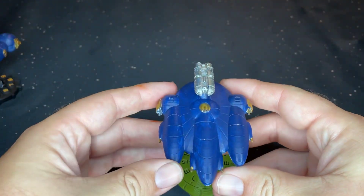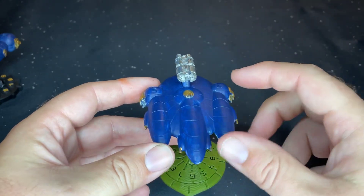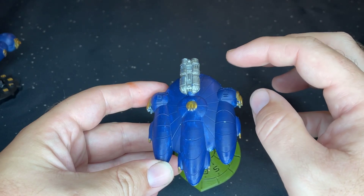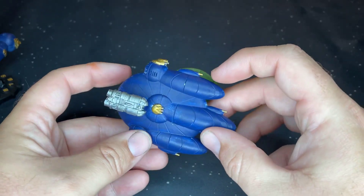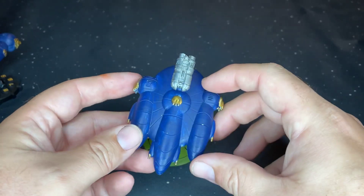Now we come to the Heavy Cruiser — a modification of the Light Cruiser design. It has all the same things you see on the Light Cruiser except the engine housing is bigger, and it has a third nose that mounts an additional set of weapons. So the weapons are all pretty much the same except it has two additional ones right there. That is the Heavy Cruiser.